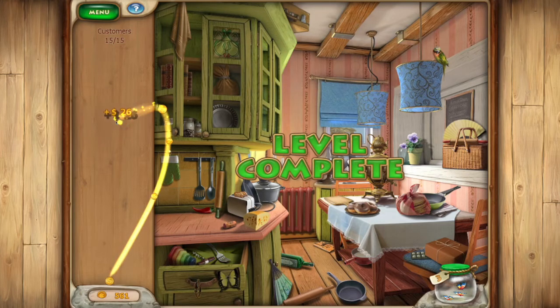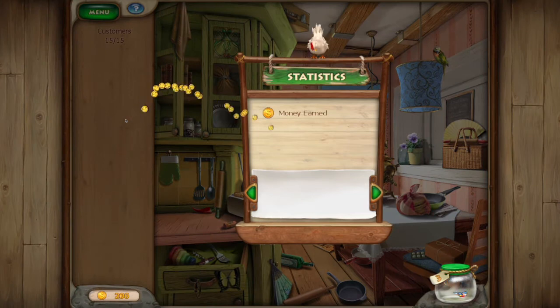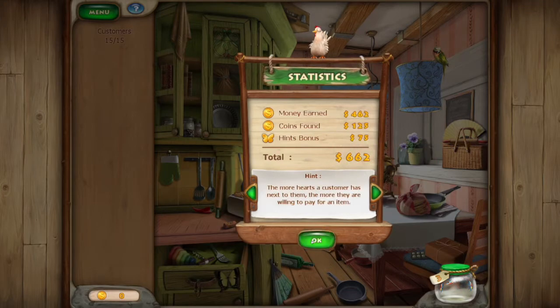Got some good money off of that. Money earned: 462. Coins found: 125. Hint bonus: 75. 662 was our total right there.